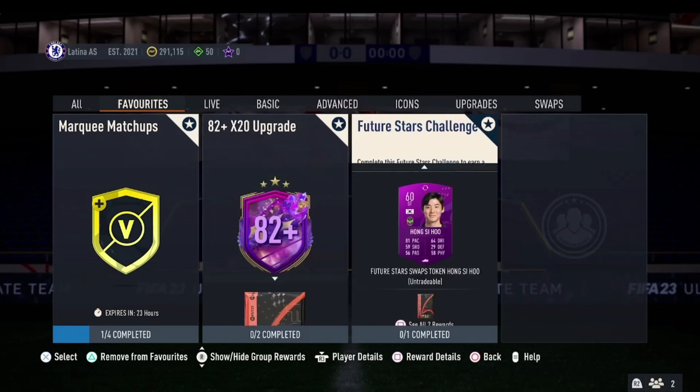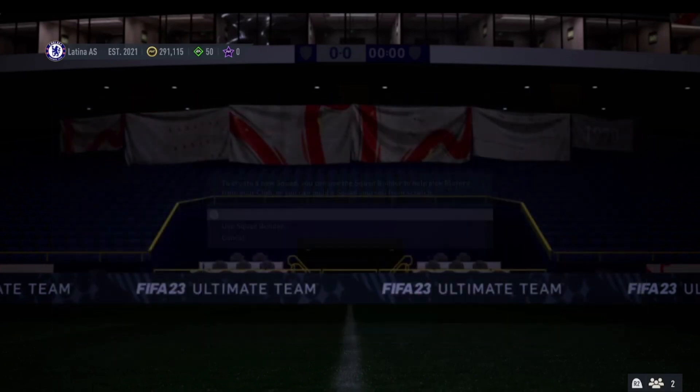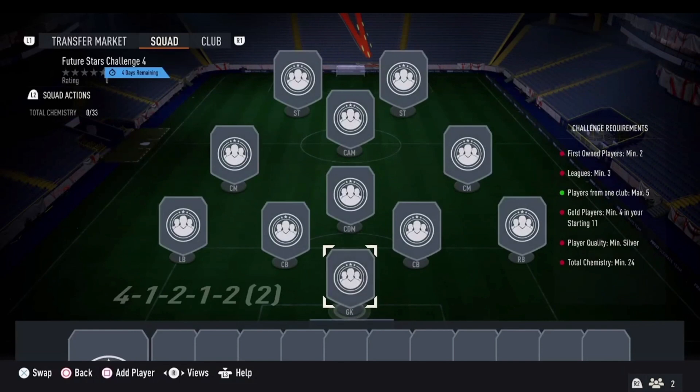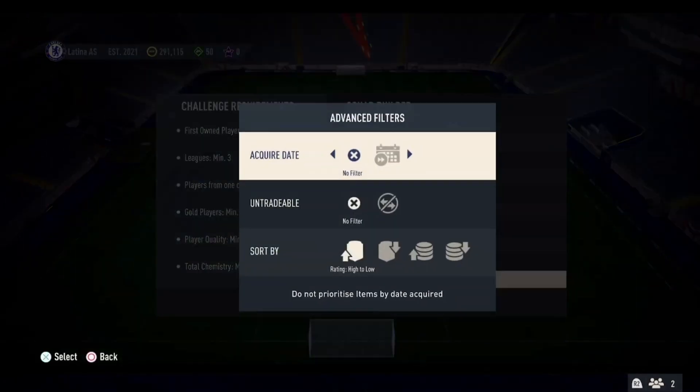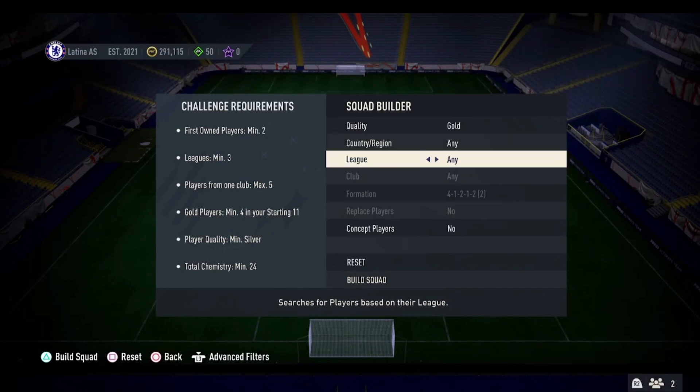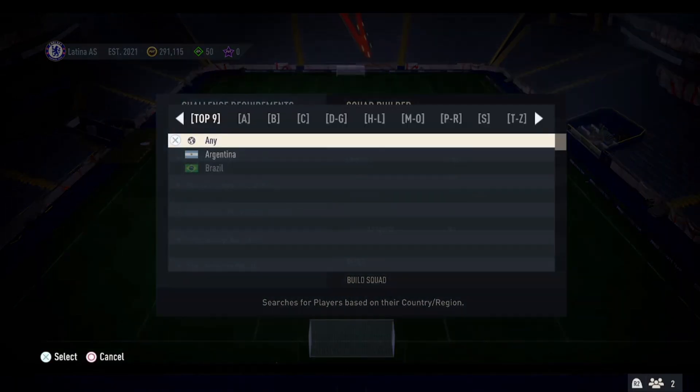Moving over to the Future Stars challenge, which comes out every day. Looking at the squad requirements: first stone players minimum 2, minimum of 3 leagues, players from one club max 5, gold players minimum 4, player quality min silver, and total chemistry minimum 24. We are just going to put a squad builder in here, going low to high, set it to gold — it's just easier — and we are going to need to do a country.